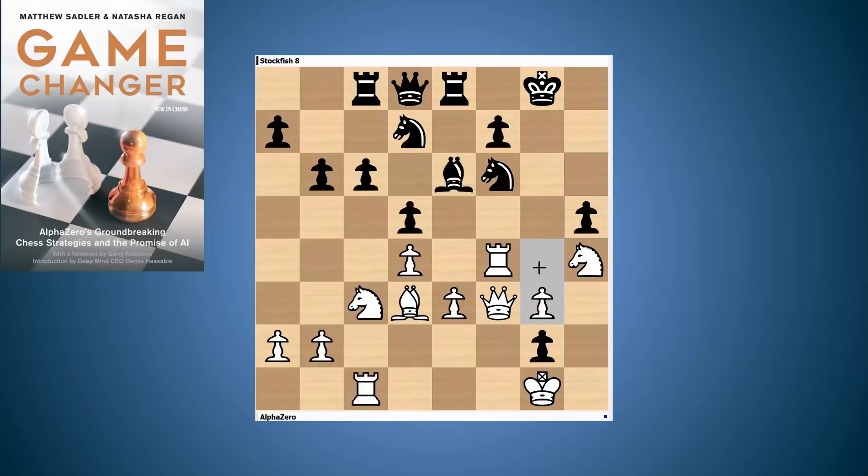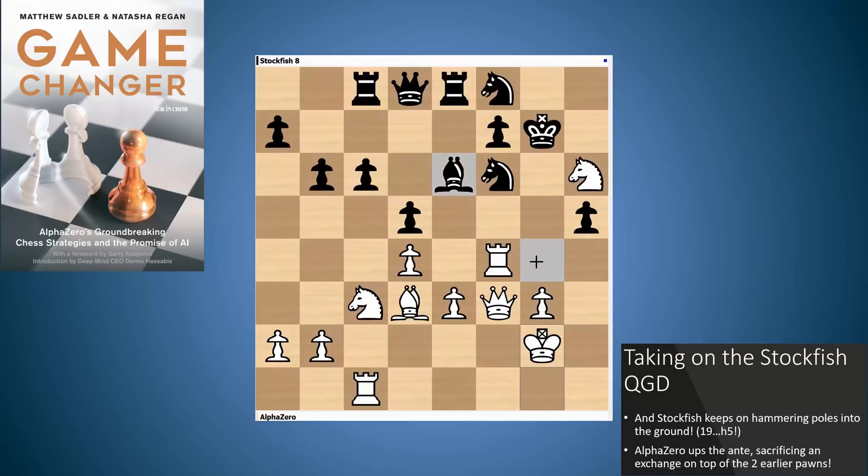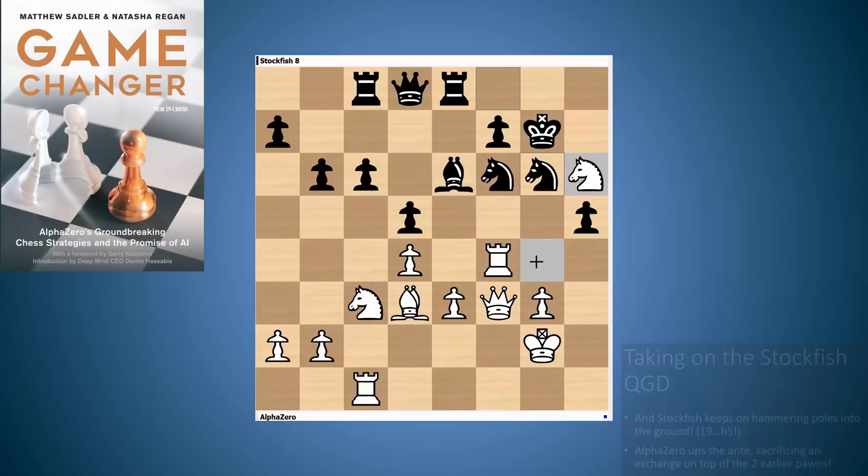So AlphaZero played queen f3, and Stockfish played h5. You'll notice that queen f3 actually stops the maneuver knight f8 to h7. So knight f5 from AlphaZero, stopping knight g4 again because that would just be taken with rook g4. Stockfish plays knight f8, knight h6 check, king g7, king g2 — calm. But now knight g6 from Stockfish, and AlphaZero ups the ante yet again and sacrifices an exchange on top of the two pawns already sacrificed. This was all part of the line that AlphaZero saw at move 14.